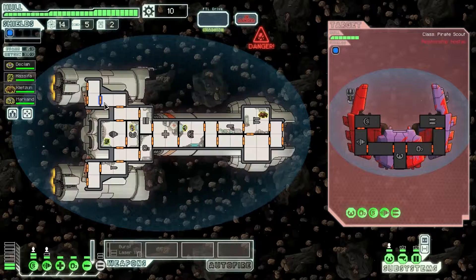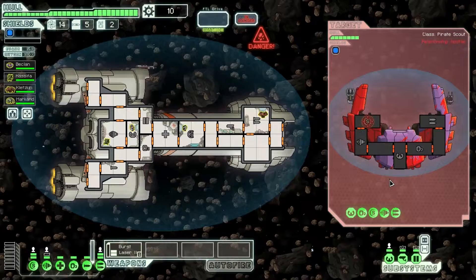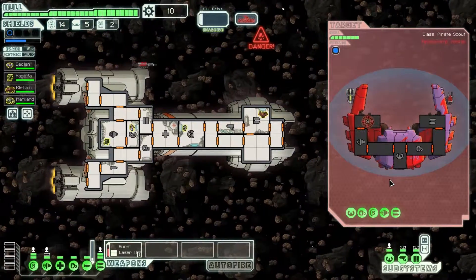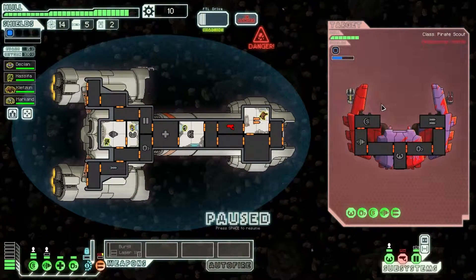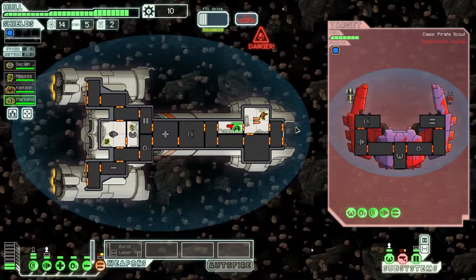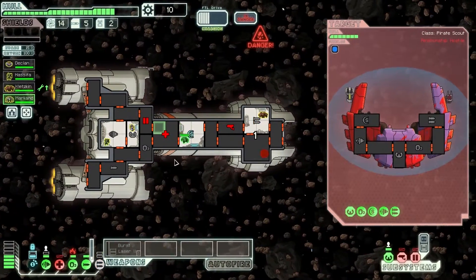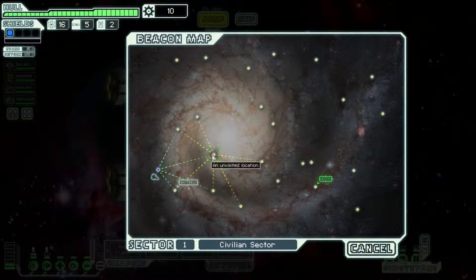We're going to go ahead and blow this guy up. Let's see what we want to aim for - let's go ahead and aim for shields and now we'll sit back and watch the action unfold. The reason why we want to hit the shields is because in meteorite fields, asteroids come from all directions and try to take down your shields. So you want to have their shields down so they'll get bombarded by asteroids. But right now our sensors went down, and our burst laser went down too, which is very not good. You know what? Restart this stupid thing - not putting up with that.